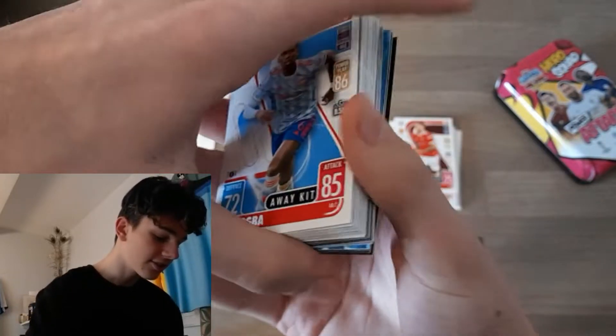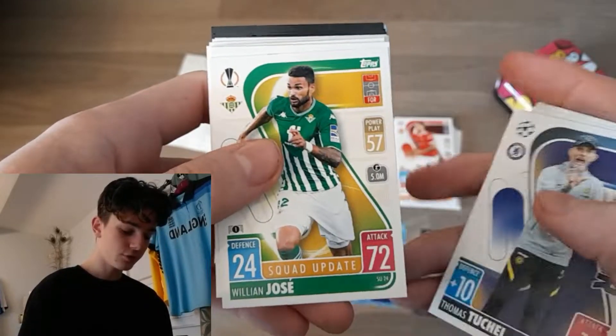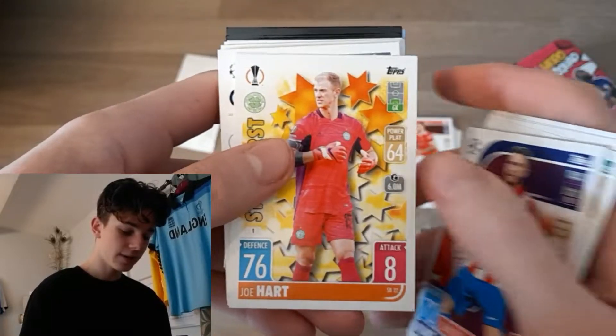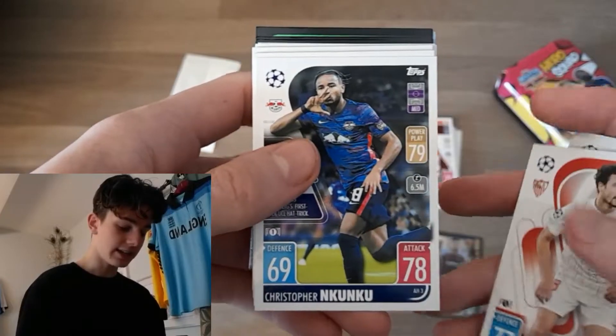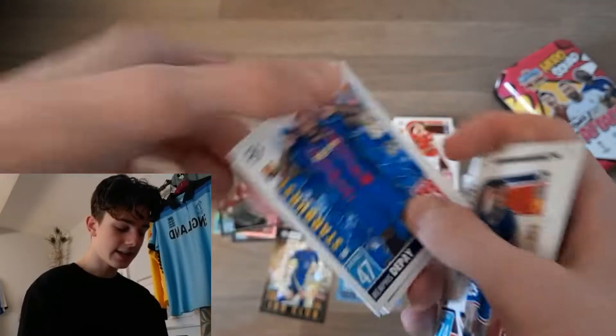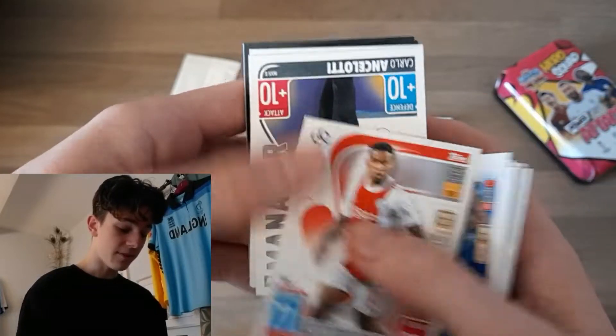Let's see what's inside here. We start off with Paul Pogba away kit, Starburst Phil Foden, Tuchel, Willian Jose, Koke, Starburst Joe Hart, Shulls, Inzaghi, Thomas Delaney squad update and Kunku, Aaron Ramsey, Nuno Mendes, Memphis Depay squad, Starburst. We've got Timber as well.